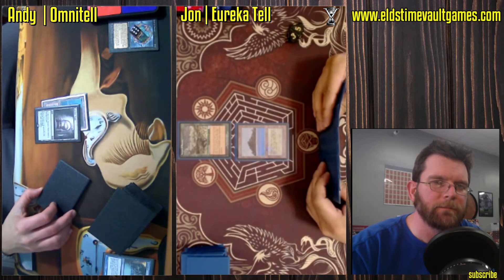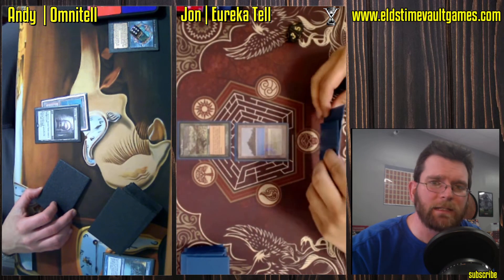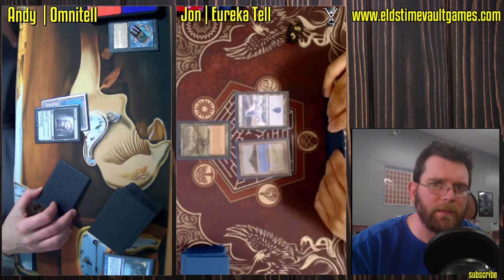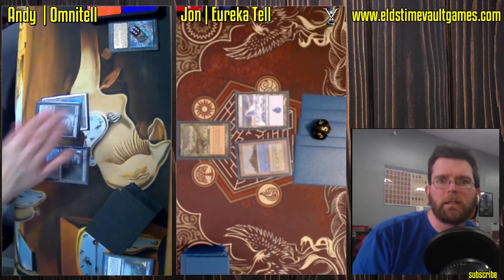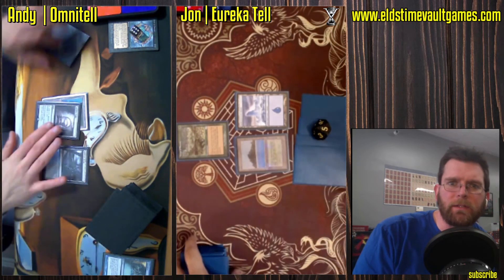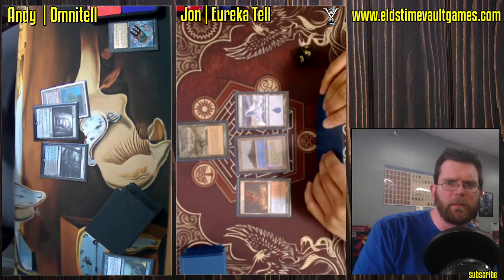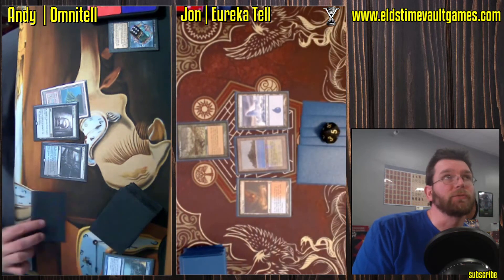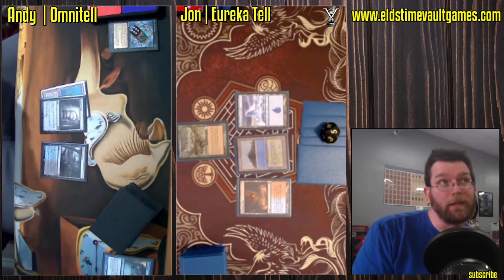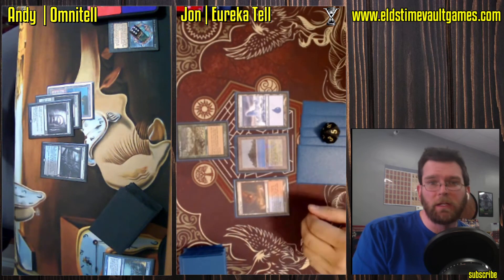This is going to be interesting. You usually don't want to be the one casting Show and Tell, though Omniscience does change that. If you have Omniscience, casting your Show and Tell's not suicide per se. But the weaker lines are just tossing in a Griselbrand or an Emrakul super early.